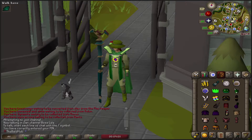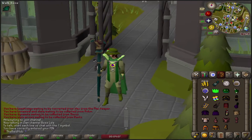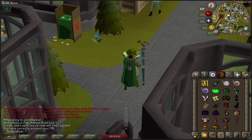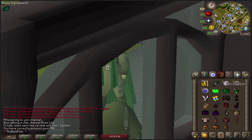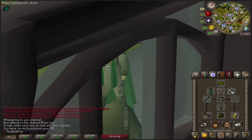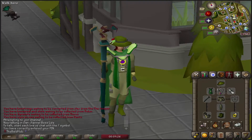As this little rabbit ruins my shot, I'm going to show you what I've been rocking as of late, which is the fishing trawler outfit — the angler outfit — mixed with my farming cape. The green actually looks very good, and then mixed with the lunar staff it looks even better.